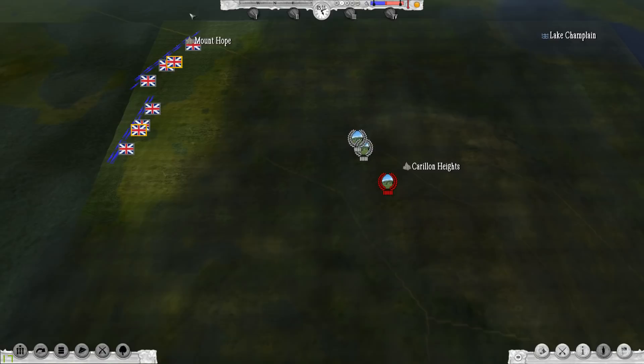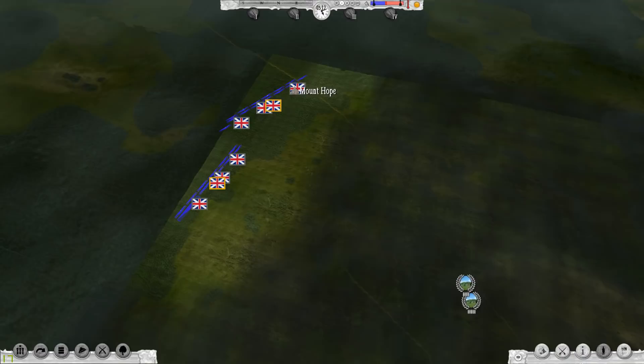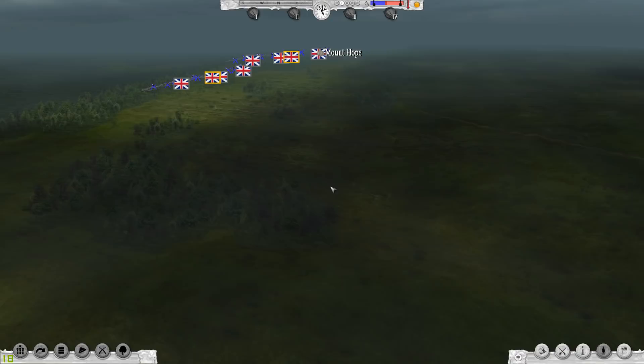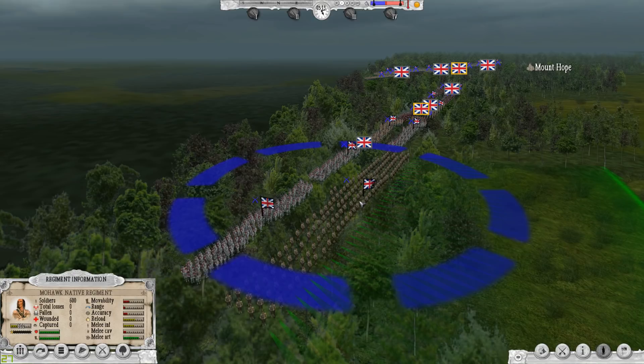It looks like it's 5:11 in the morning. We're looking at an overview from way up above here, and I can move with W, A, S, and D on the map, or I can also drag. Scrolling with my mouse button lets me zoom in so I can see my troops a whole lot better. I'm zooming in here and now we're getting a look at them.